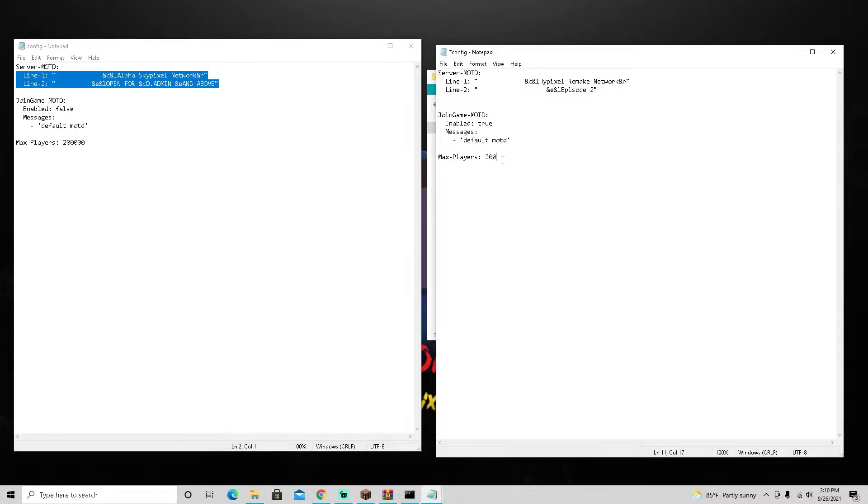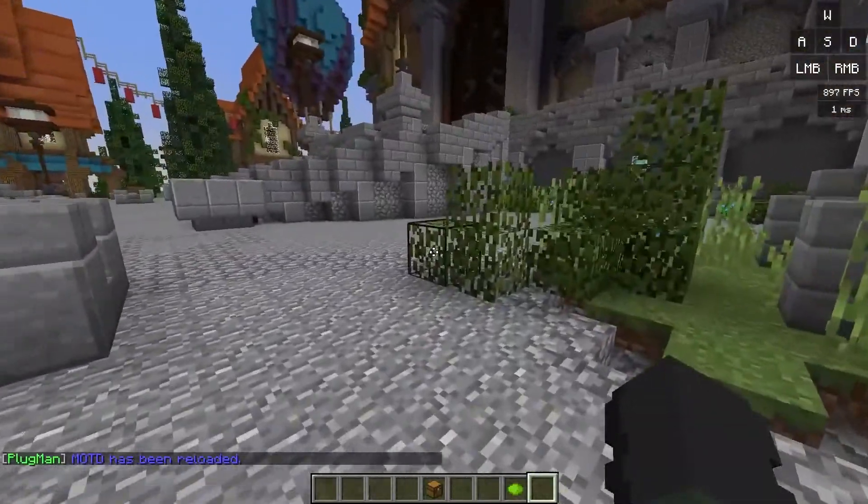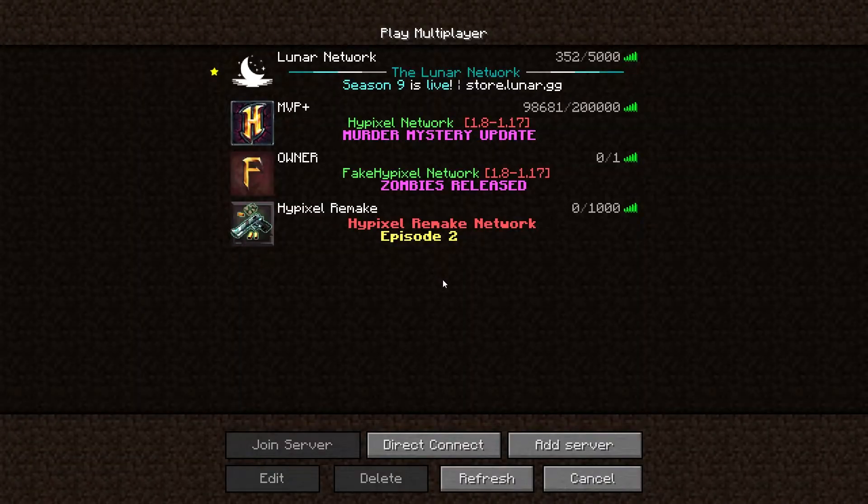Set max players back to 1000, then set that to false. Save the file, go back onto the server, and do slash plugman reload motd. I thought you had to restart to apply this, but it actually worked. Now it says 'Hypixel Remake Network', though the colors aren't right yet — it's red and yellow and we want to change that.